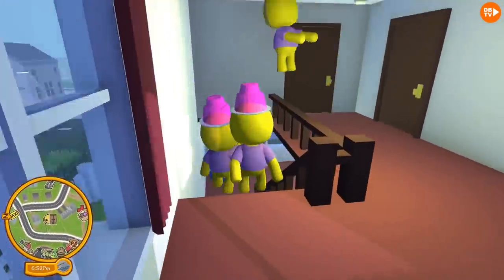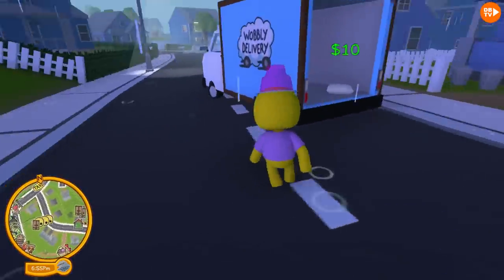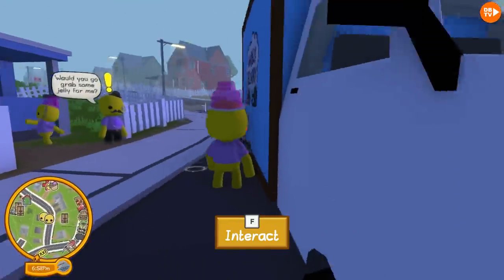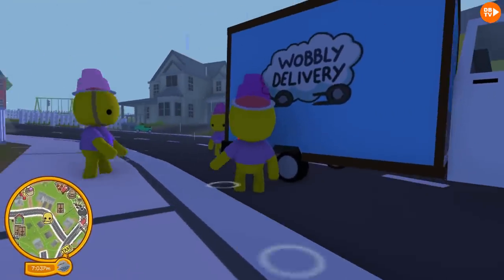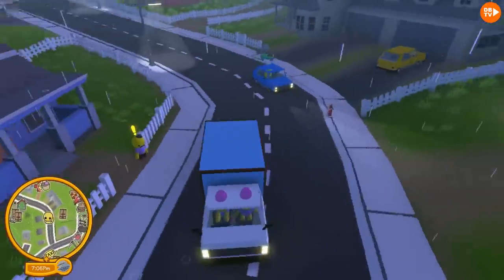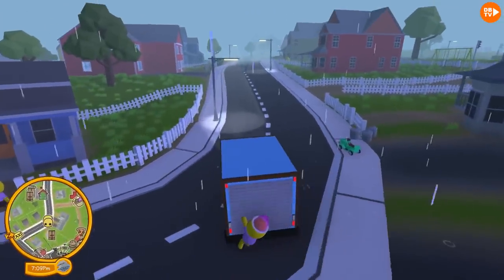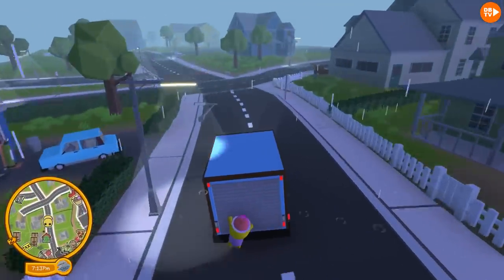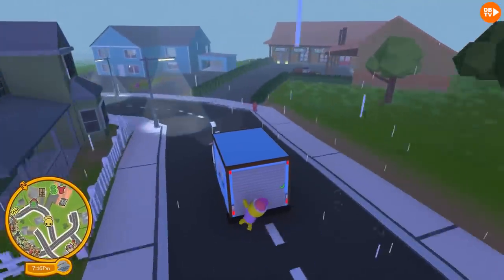Let's go put the money away at the newspaper — and speaking of the newspaper, that will be the next job we're going to do. It's also the most earning job. Did you forget there's a present right here? Well, let's not collect it — we want to put this money away first. One extra thing: the Wobblies learn to drive like you. If you drive nicely, they'll drive nicely. If you drive crazy, they'll drive crazy — it's pretty wacky.